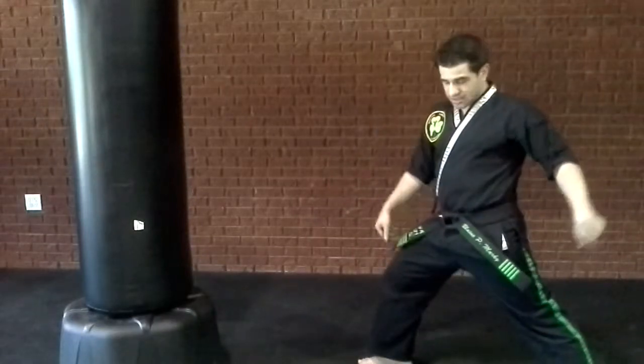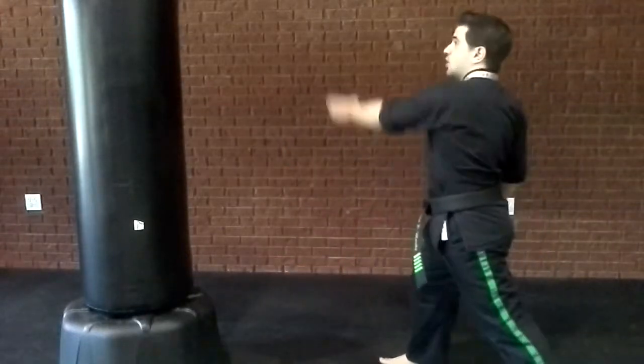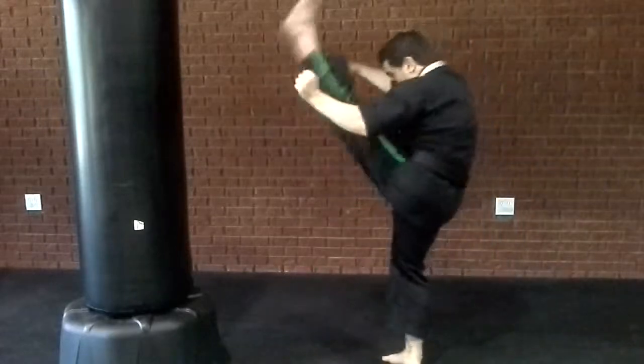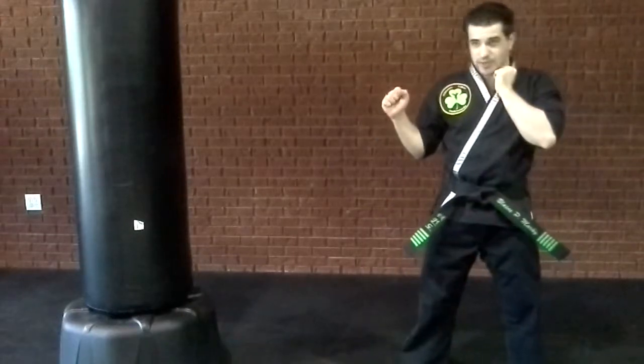For a number two axe kick, you start in the front stance. You bring your leg up — you're going to get a number two crescent kick — you're going to come up, around to here, and then you're going to come straight down when you get to the front. So it comes up, straight down, you're going to lay it in front. So up, straight down, and bring it back.